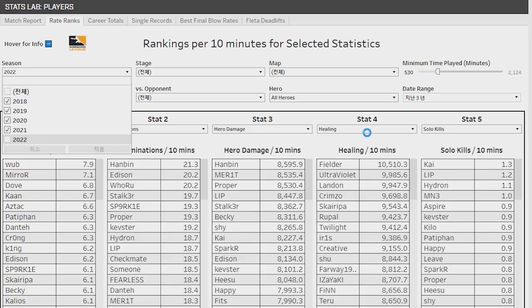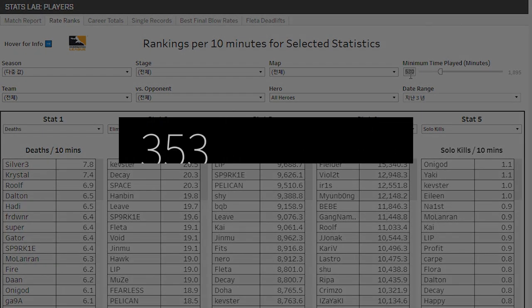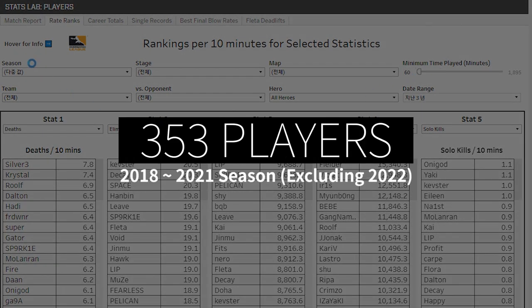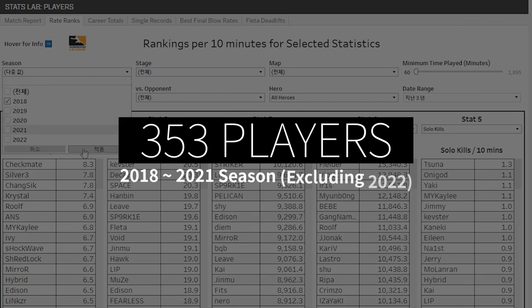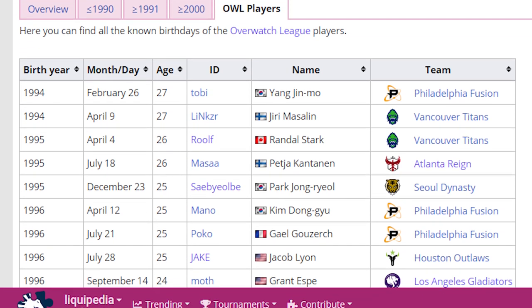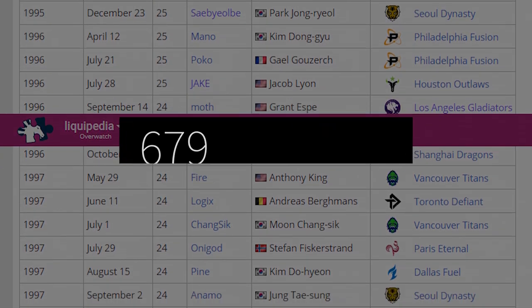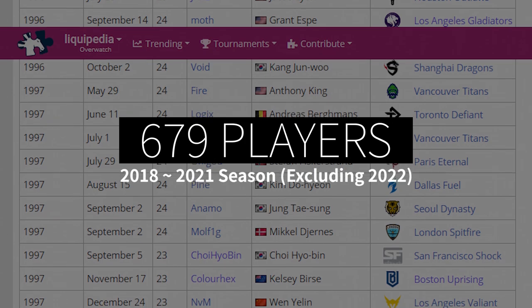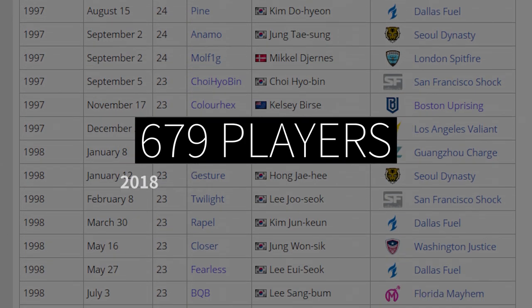We first looked at the closest statistic to deaths per game in Overwatch, which is deaths per 10. We looked at a total of 353 players who have had at least 60 minutes of playtime in the first 4 years of the Overwatch League. We then managed to find the birthdays of every player and combine the two datasets. During this process, we accrued a total of 679 data points, excluding 25 which had missing birth years.